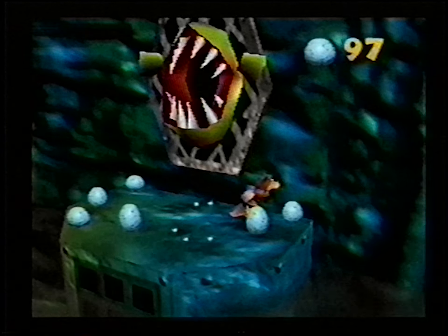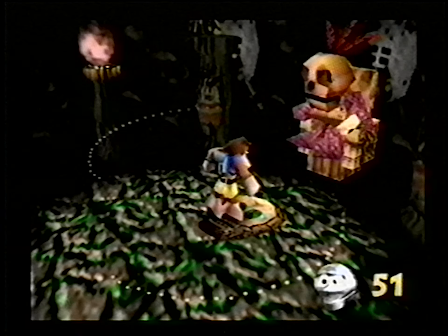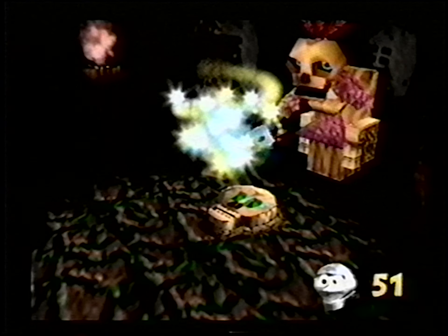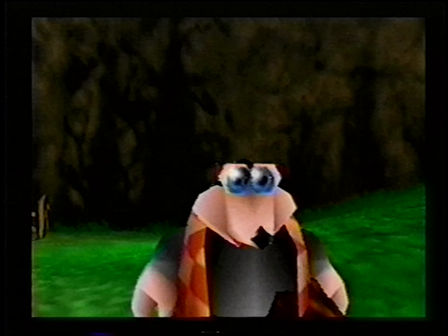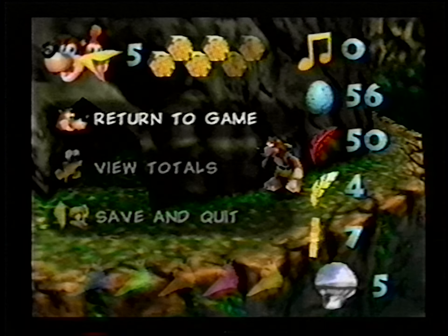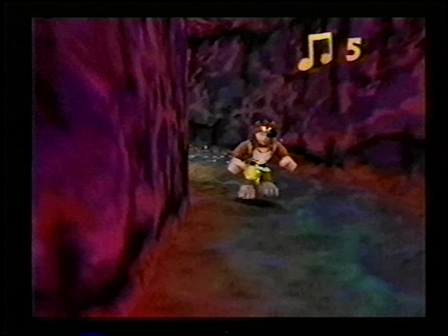Luckily, in their battle against evil, our heroes can get help from a number of different characters, like Mumbo Jumbo, whose magical powers can turn Banjo and Kazooie into all kinds of creatures that help them do things and go places they couldn't before. Then there's Bottles the Mole. This buck-toothed shrew is full of secrets to help you learn new moves and get out of trouble. Plus, there's all kinds of collectible objects, like music notes. Collect enough of these, and you can move freely around Gruntilda's lair.